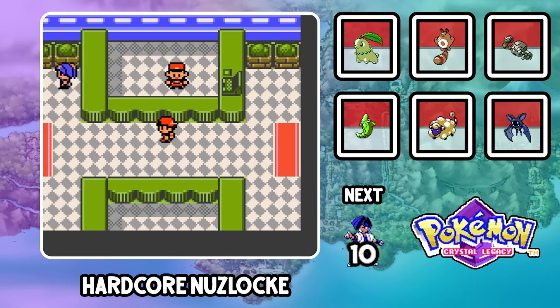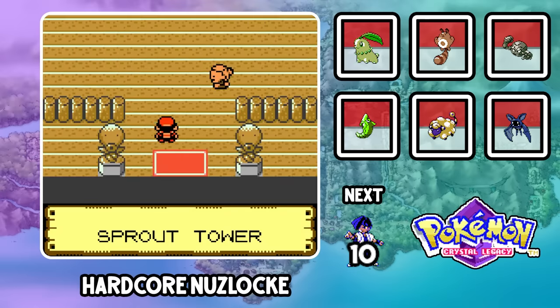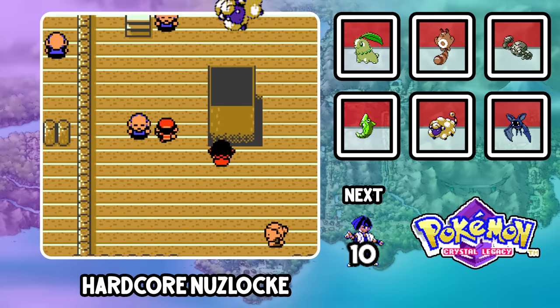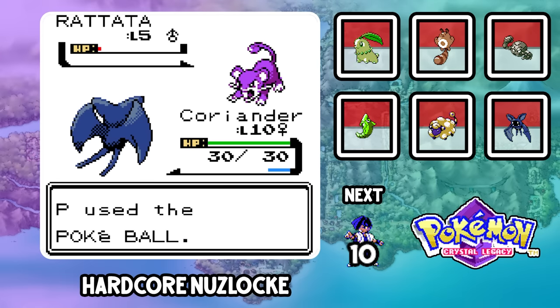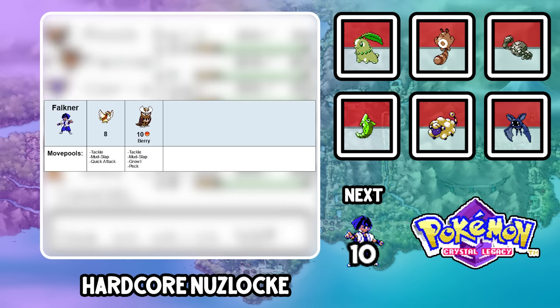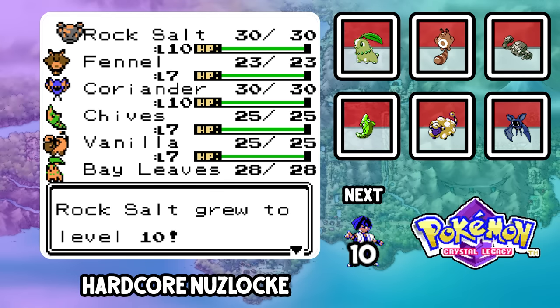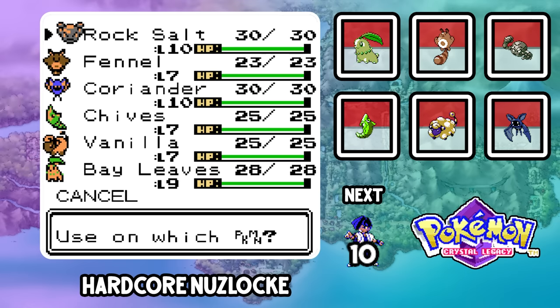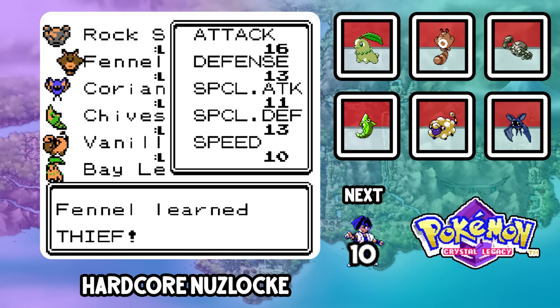We arrive in Violet City, home of the first gym and Sprout Tower. Heading inside, everything still seems basically the same as vanilla Crystal. We beat up the Elder, grab a Rattata named Ragward, and it's time for Falkner. He's got a Noctowl in this ROM hack instead of a Pidgeotto, which is frankly just a better choice. He also has a level cap of 10 instead of 9, but Rocksalt doesn't learn a rock move before the gym, so Vanilla is going to have to do some heavy lifting.